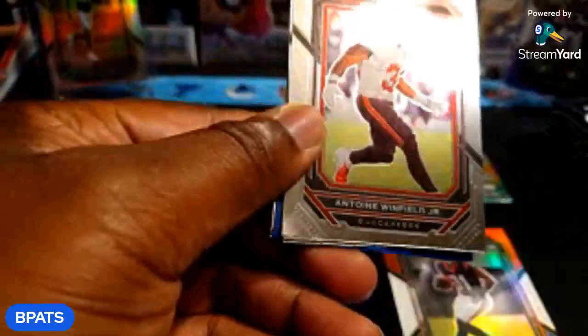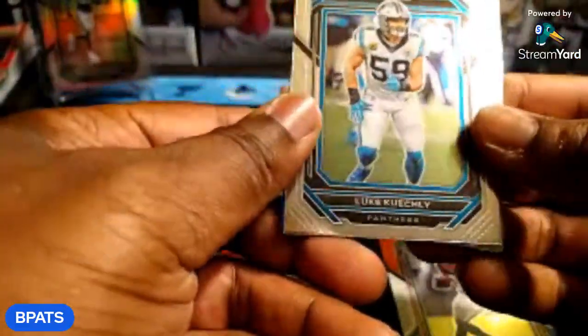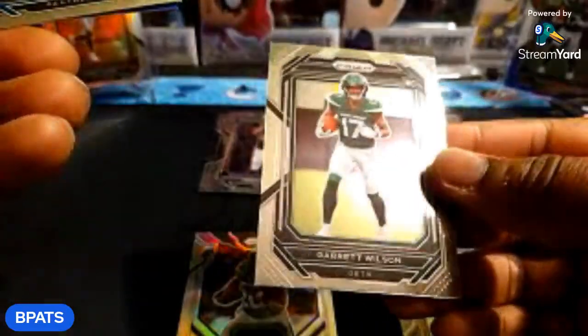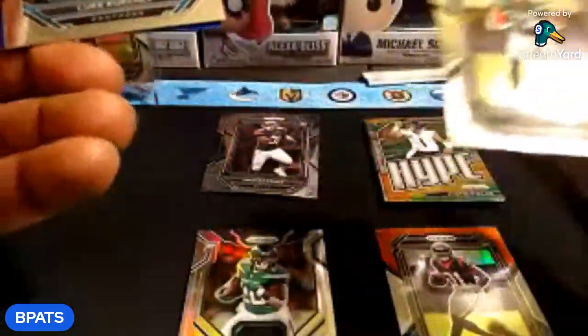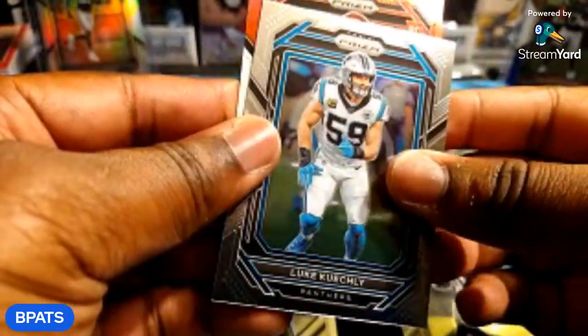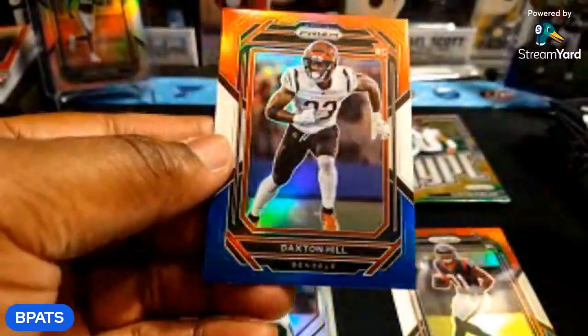Alright, last pack out of the first box — we pulled the mem card, that's the hit. Antuan Winfield, Luke Keekly, our rookie Sauce — another Garrett Wilson. Did I pull a Garrett Wilson base out of the first one? I don't think I did, I think it was just a red white and blue, but that's a good one to get — red white and blue rookie, it's a bingo. Daxton Hill for the PC, my boy from Michigan — let's go! Alright, let's work on the second box.